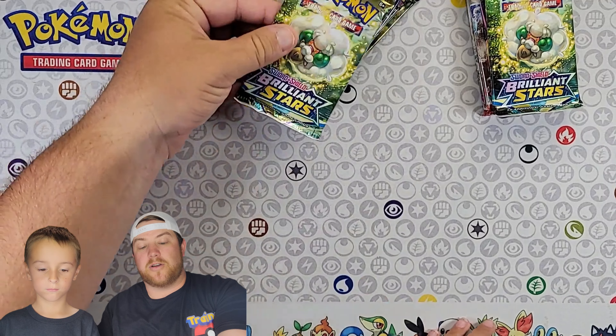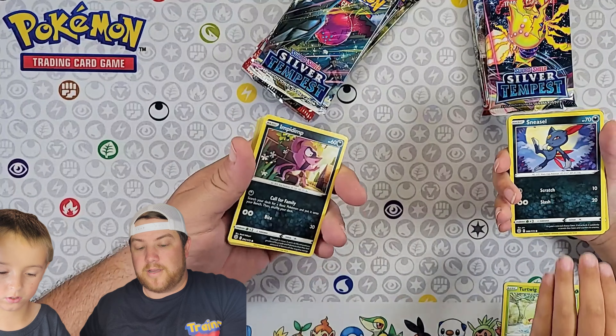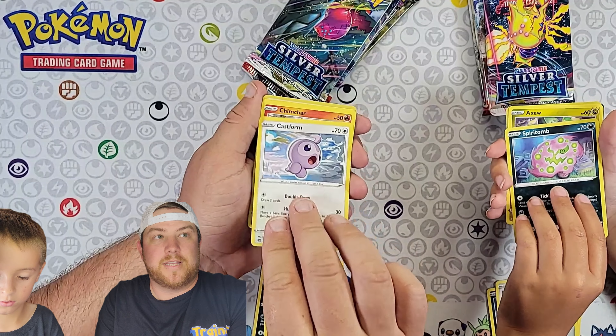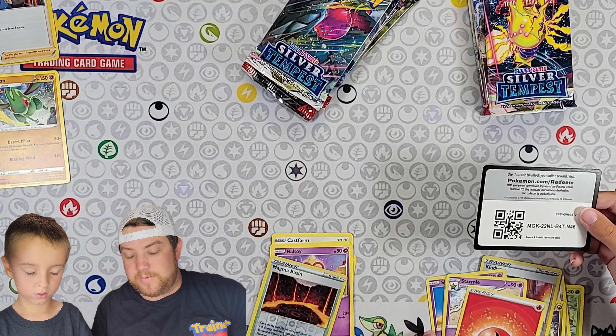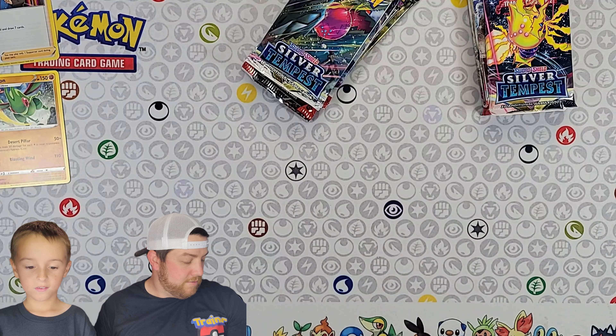We're not hunting anything out of Brilliant Stars but if we can pull anything cool, that's good enough. I got a Magma Basin, I got Flygon, and I got a Professor's Research, which means I got a holo — that's a point for me! I'll keep them separated so I know who got what.